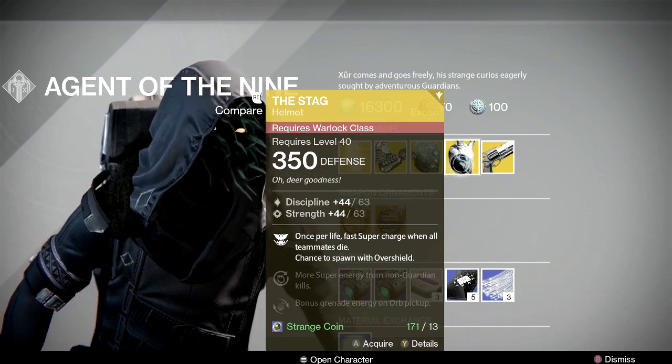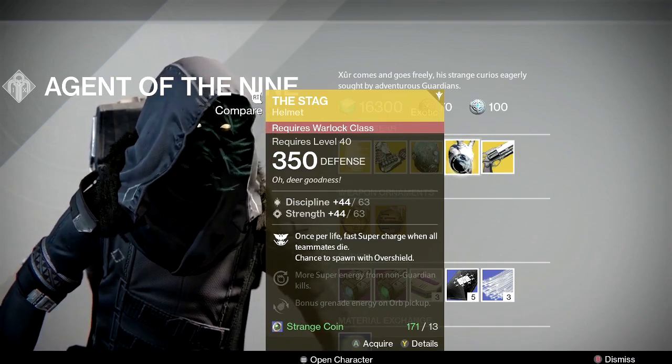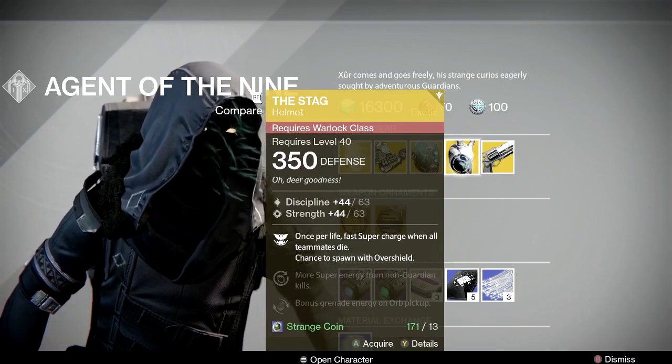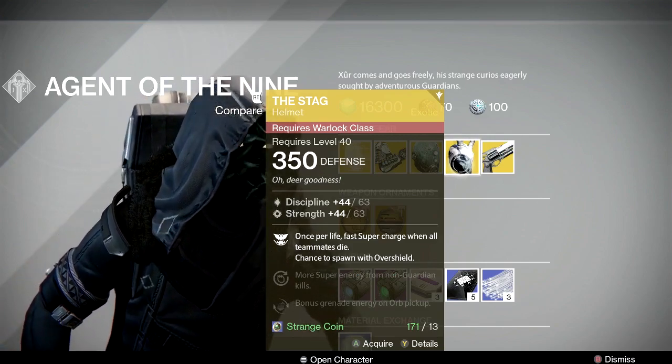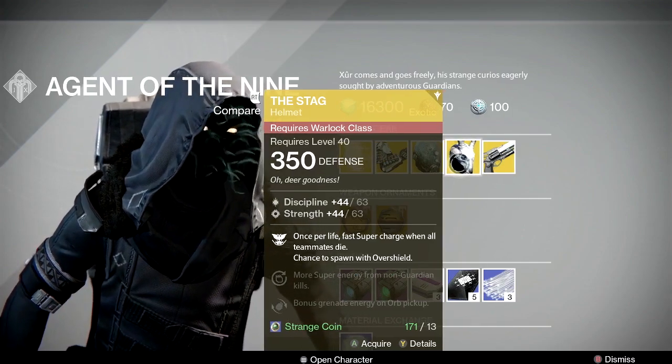Next we have The Stag helmet for your Warlock. It has Rift for Life, Fast Supercharge, and when all teammates die, a chance to spawn with an overshield. This could be useful in PvP and other situations. It has a discipline-strength roll, which I actually like on a Warlock. Not bad — I've had one for a while but haven't used it too much.